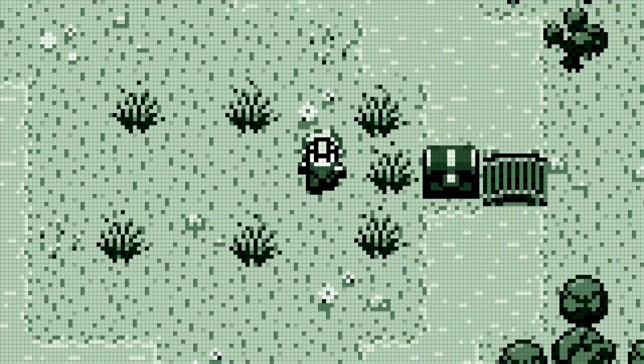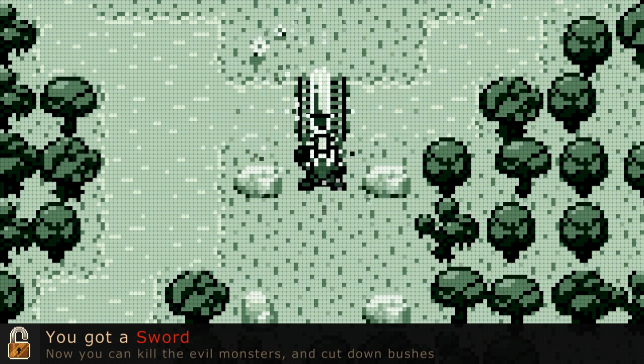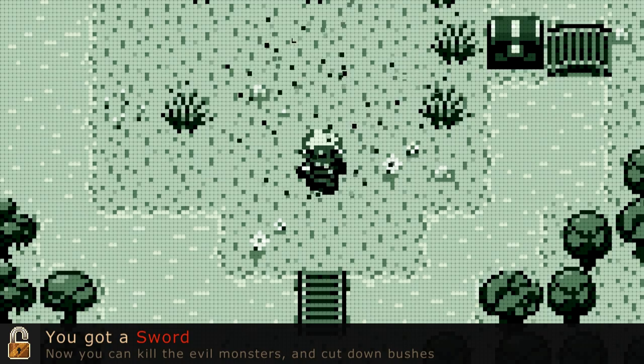There's a chest there. Oh dude, I got a sword! So you press A to use the attacks. That's cool. I can break shit.